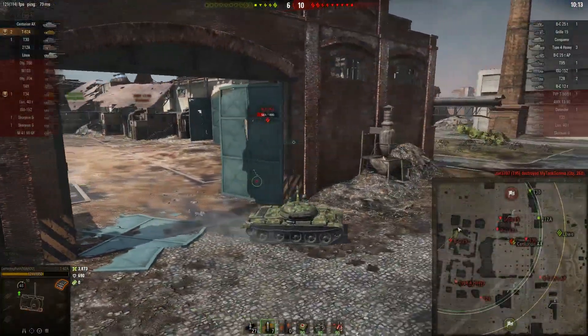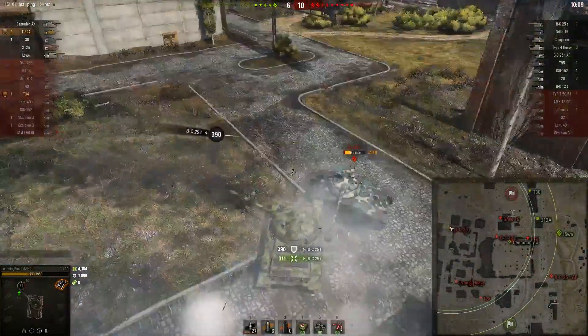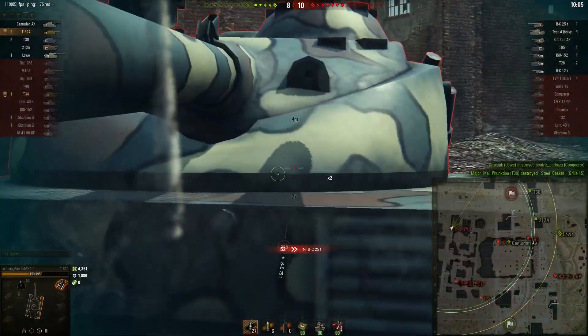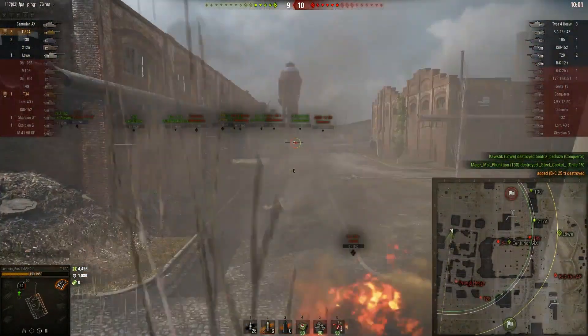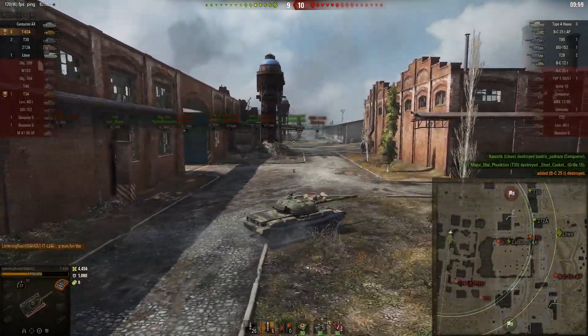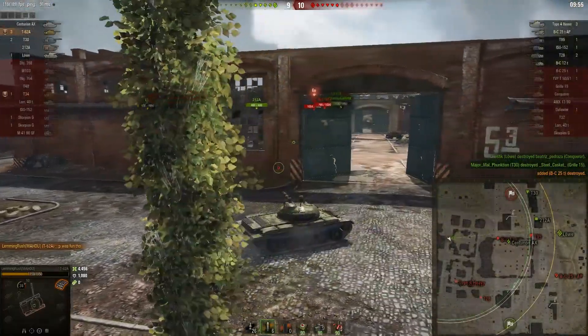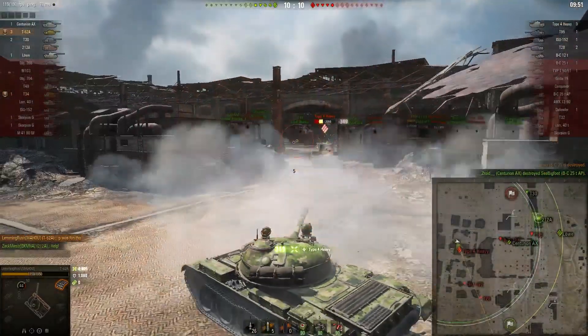It's generally really good to try to do something if you don't see any other option, because sometimes if you don't try nothing's going to happen. The Bat.-Chat Yolo's me and I track him by ramming him — we're able to take him out of the fight. Next I have to deal with a Type 4, an ISU, a T28, and their Grilles are gone. I push into this Type 4.